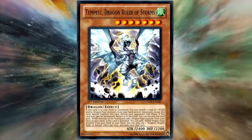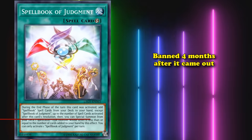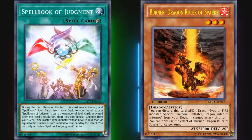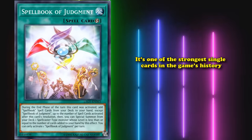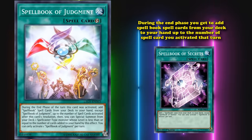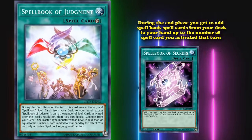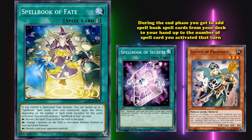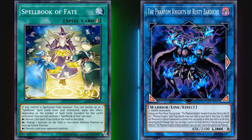At number 3, we have Spellbook of Judgment, banned 4 months after it came out — released in the same set as the Dragon Rulers and banned in the same list as the Baby Rulers. While all Baby Rulers are now unbanned, Spellbook of Judgment is still very much banned, which is why it ranks higher. What this card does: during the end phase, you add Spellbook spell cards from your deck to your hand up to the number of spell cards you activated that turn, then special summon a Spellcaster type monster from your deck with a level less than or equal to the number of cards you added. Being able to go plus 7 and bring out basically any Spellcaster from your deck is some of the best advantage you could possibly get.